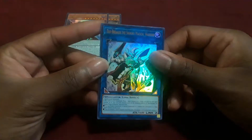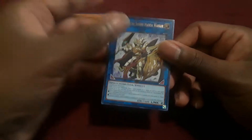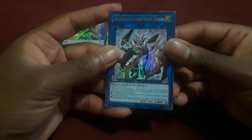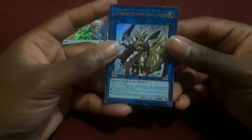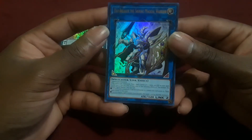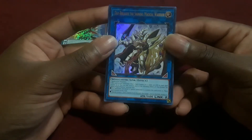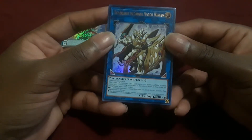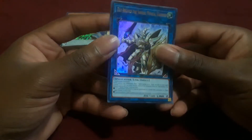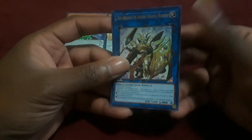So those are pretty much two of the big headliners. The other one is Daybreaker the Shining Magical Knight. This is the Link monster for spellcasters — when you Link summon him, you place a spell counter on him, and you gain 300 attack for each spell counter attached to him. Each of his effects can only be used once per turn. If a Spellcaster type monster is summoned to a zone this card points to, place a spell counter on him. You can remove two spell counters from this card to target one card on the field and destroy it. 1600 attack, points bottom left and bottom right.